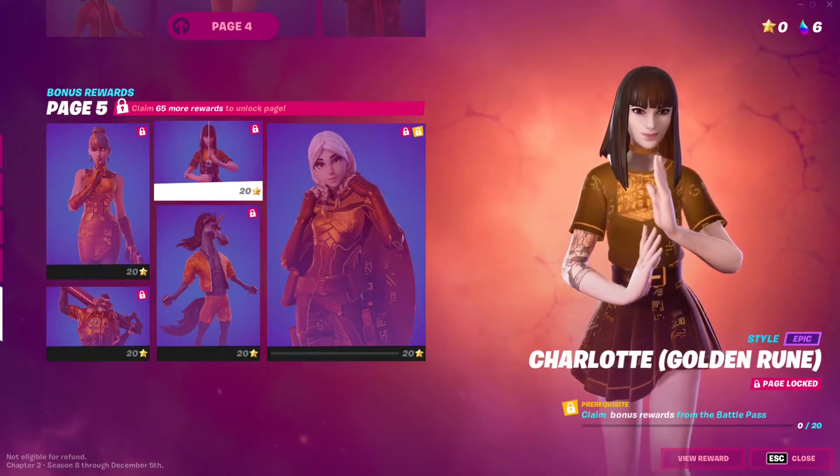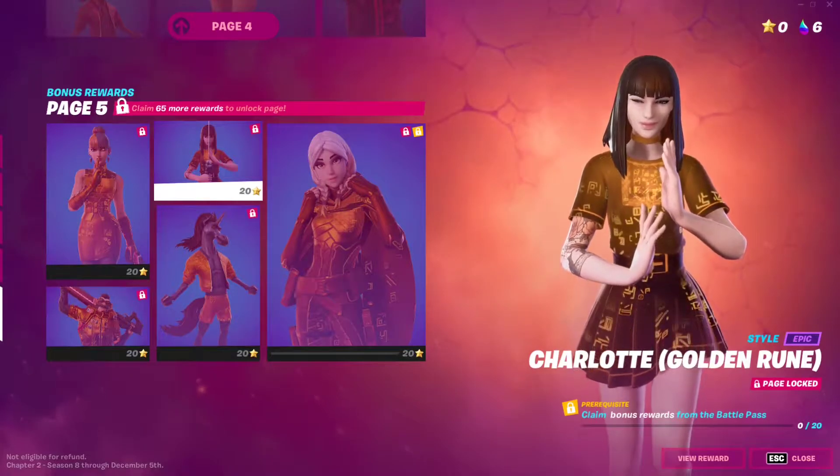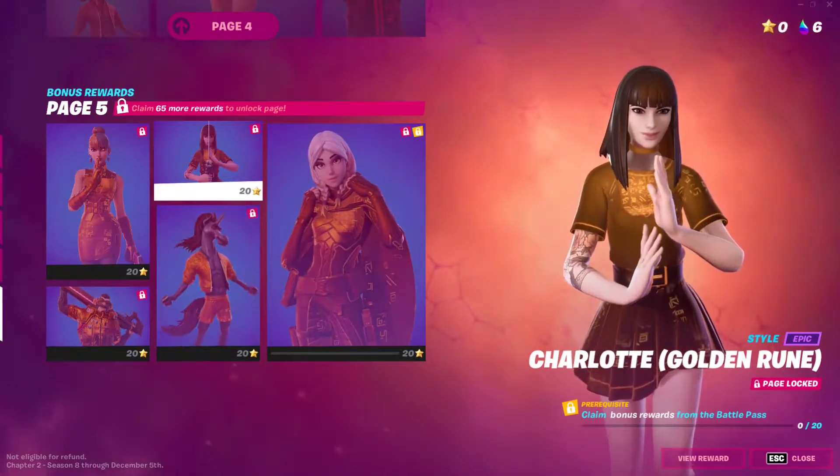Hey everyone, I'm Noobroofruit, and in this video we're gonna check out the last unlockable style for this season. It's called Golden Rune, and it's applicable to all the main skins.